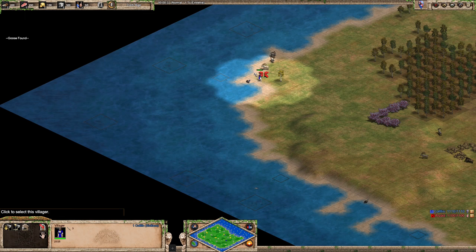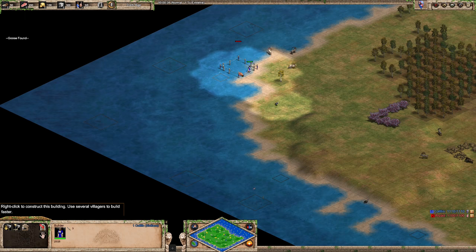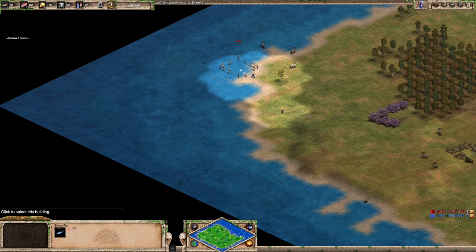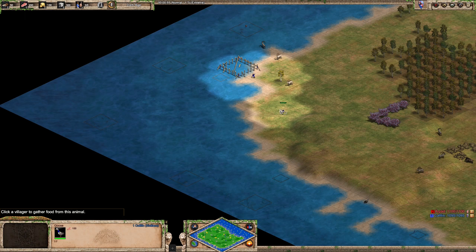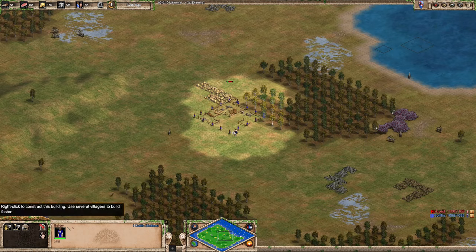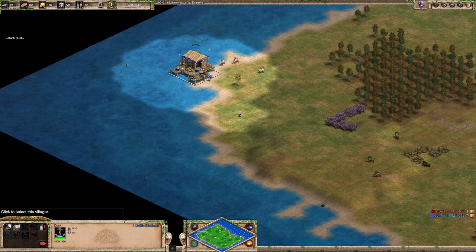The first tip is on dock placement. As I said in the previous video, you want to put it in the corner, but now you also want to put it next to a shorefish. The reason is that this villager can drop off the shorefish at the dock — and it's not only the shorefish. These deer as well as this sheep or goose can also be dropped off, as long as you make sure the villager is a fisherman.